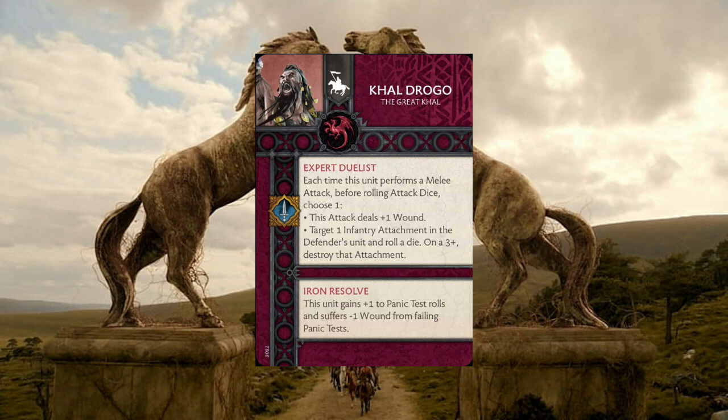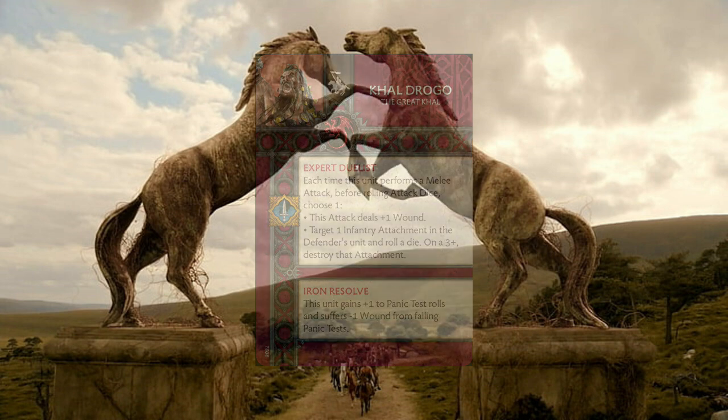They also get Iron Resolve, giving plus one to panic test rolls. For panic they become morale four, which is pretty intense, and they suffer negative one wound from failing panic tests. If you're hoping to shift these guys off of panic, even with a couple of modifiers, there's a good chance they're not going anywhere considering Khal Drogo ends up making them that much harder to shift.